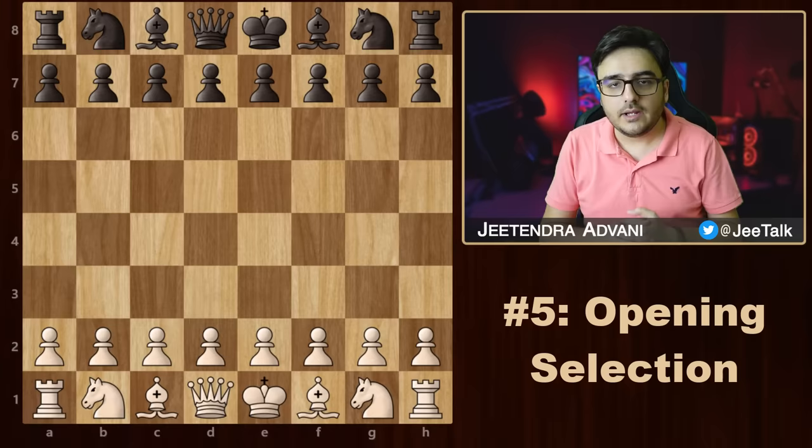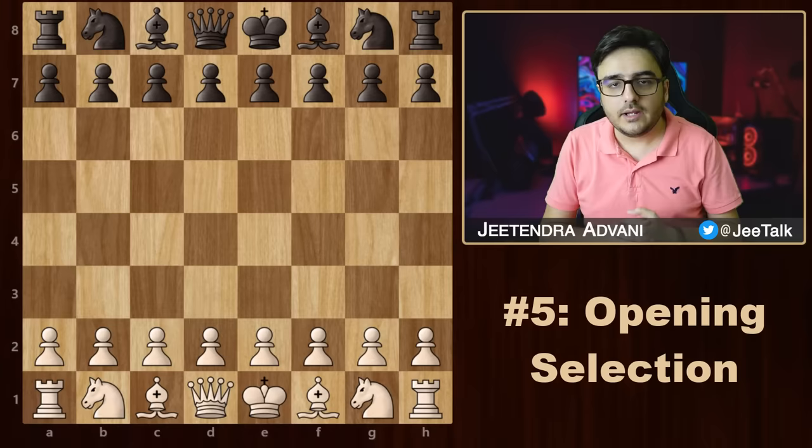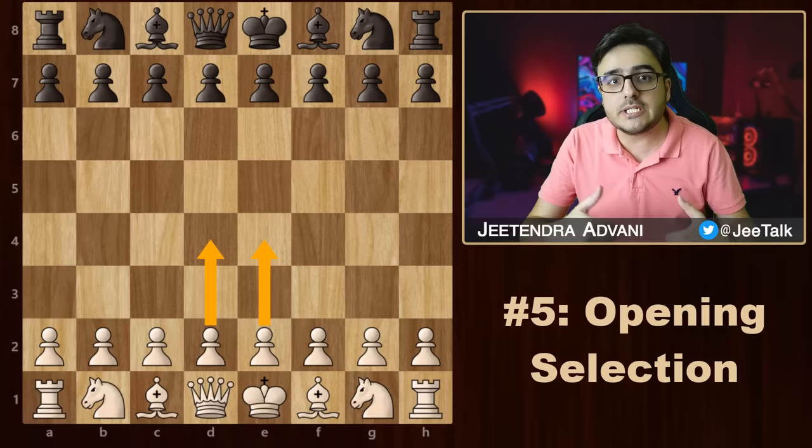You need to study such endgames, especially the common ones involving the rook and pawns — in most cases it will be the deciding factor in increasing your win percentage. To practice, go to AimChess, then the Explore tab, where you can train on all these different endgames. They pick up practical positions and help you with endgame theory and important concepts.